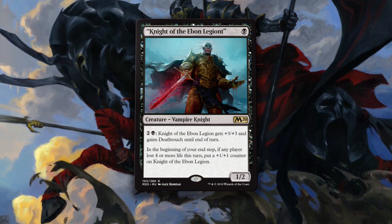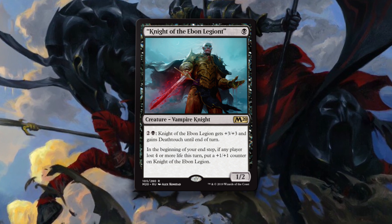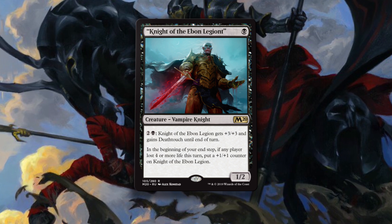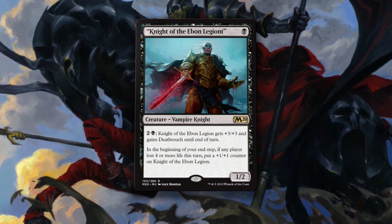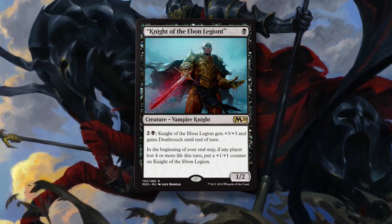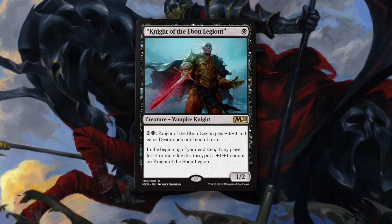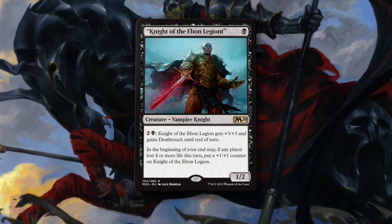This is one of the better black one-drops we've seen in a while — one mana for this is crazy cheap. It's a vampire knight, both relevant creature types, especially in standard right now. The activated ability makes it a 4/5 and gives it deathtouch, which will disincentivize attackers from coming at you. Even if they do, five toughness is a lot, so this will survive most combat encounters.